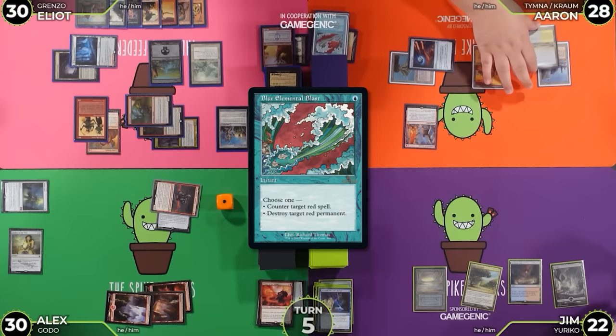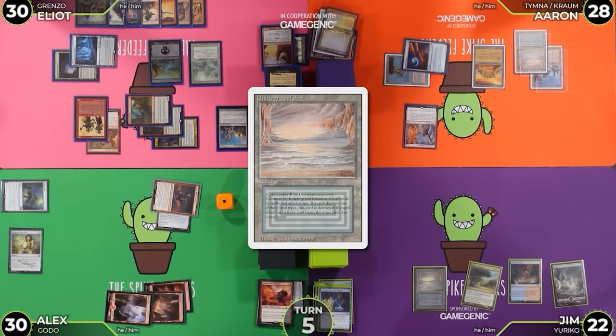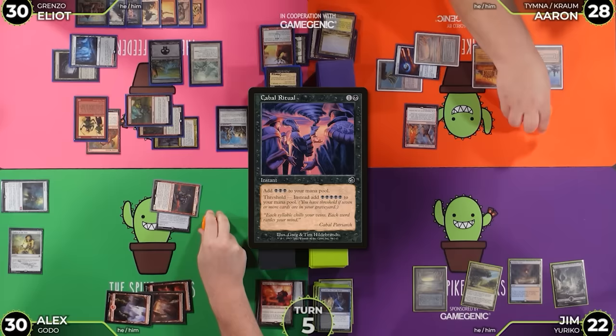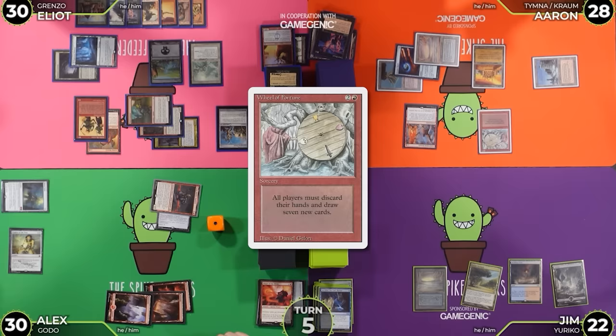With red floating and a black, I'm going to cast Cabal Ritual not Thresholded, specifically — 3 black floating. And a red to cast Wheel of Fortune. 1 black floating. What are you escaping? Escape — land, dual, Lotus, Blue Elemental Blast.